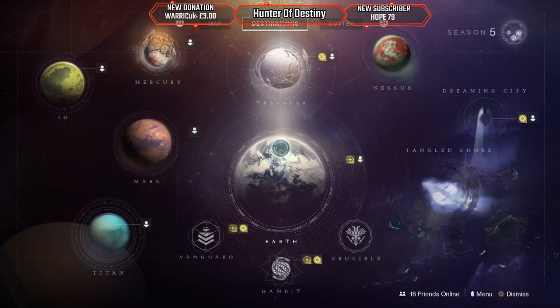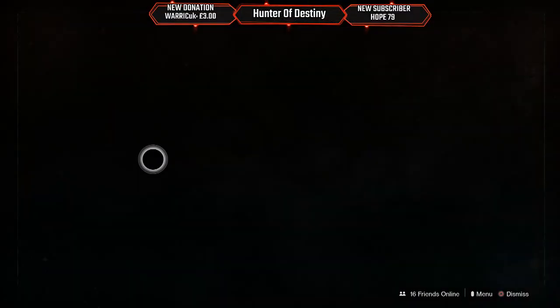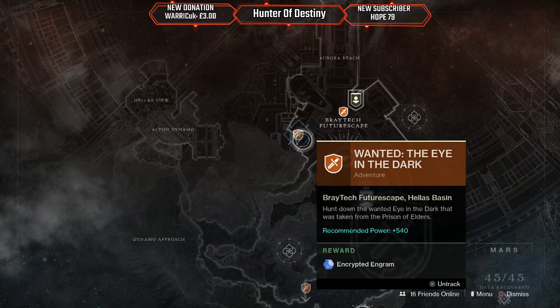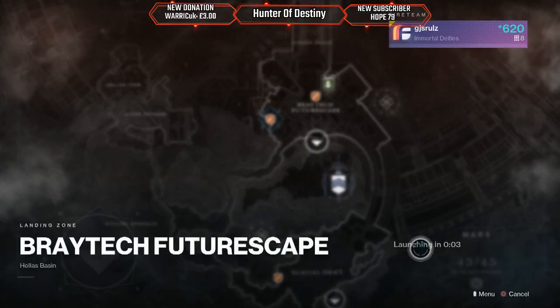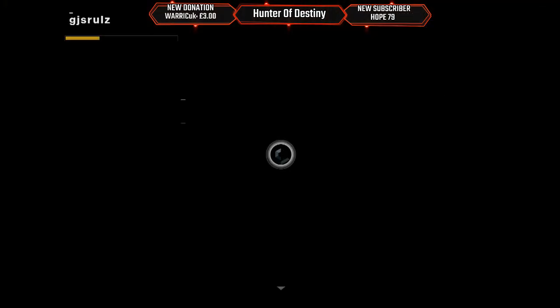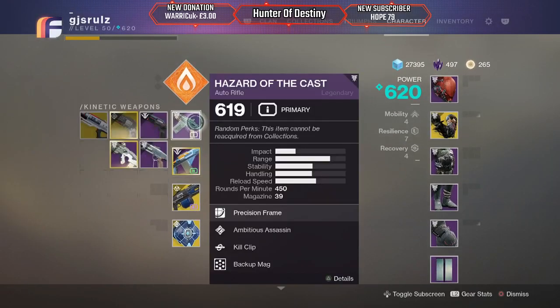I see Mars, and there's something to do on Earth as well. That's it. 540 recommended power, but you could do it at like 480 — you'd still do some damage. 'I Want to Die in the Dark' sounds like I'm gonna be up against a Shrieker, so I better put a pulse rifle on.